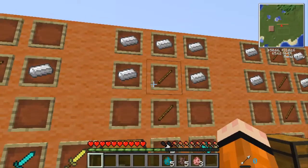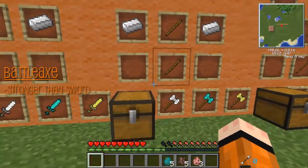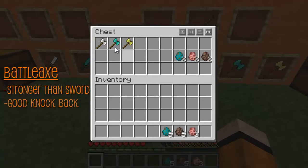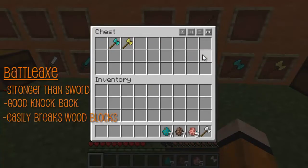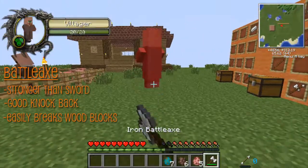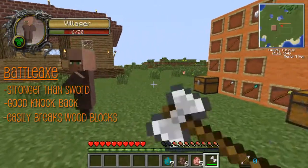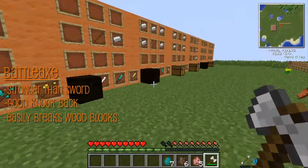Next is the battle axe. It uses a bit more resources, as you can see. It's stronger than a sword, has a huge large knockback, and it breaks wooden blocks pretty easily. Let's spawn a villager. You can see it does 7 damage. And no, I don't want to trade with you. You can always block with it.